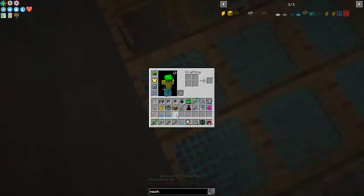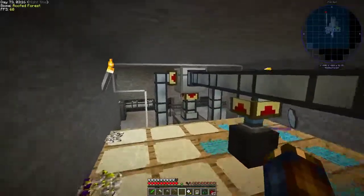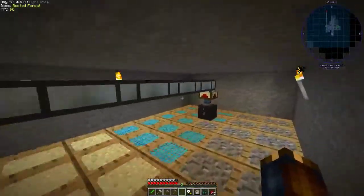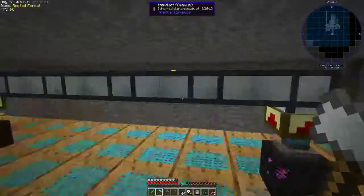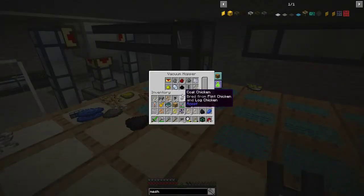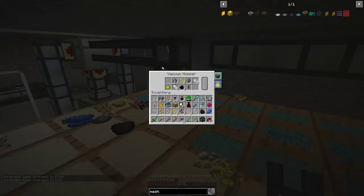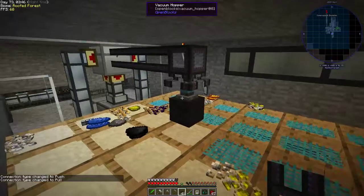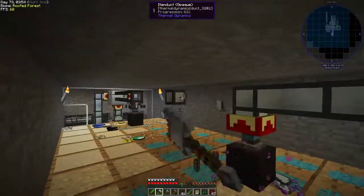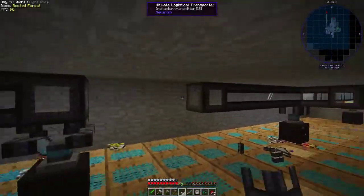I should also probably replace these pipes with logistical transporters, because I notice that's already full — it won't output for some reason. I'm not sure why. I guess it's just slow as hell. Let's try it on this one over here first. Alright, you don't output by yourself. Good thing I have configurators. Set it to push or pull. I don't know why it's like pull out instead of push out — it's silly. I don't know how these things work, so they might just ignore it if the chest is full and just push stuff anyway.